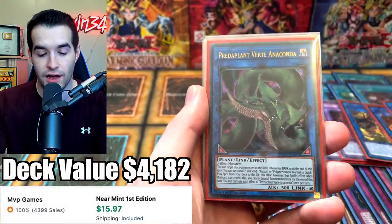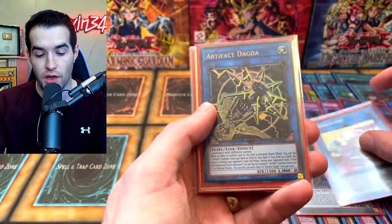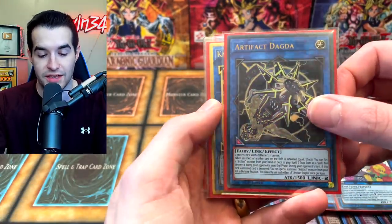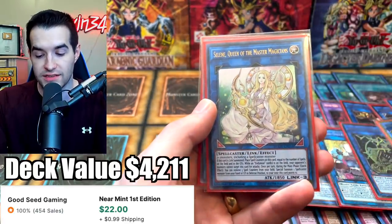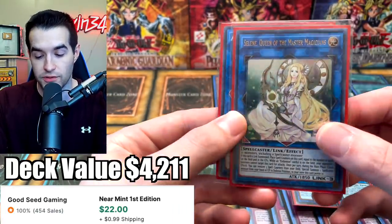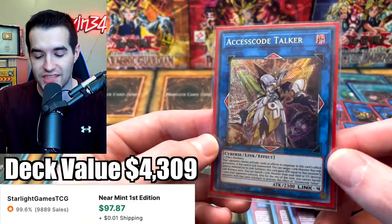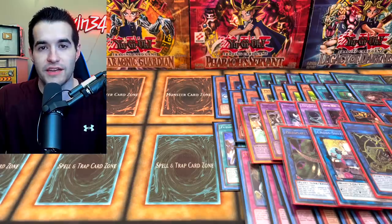Then we have the Verte Anaconda — obviously you guys know what this does, this is to get into DPE. We have the Cross Sheep. Artifact Dagda is just broken at this point with DPE and it can get all your artifacts out there. The Nightmare Unicorn is a Link 3. We've got a Selene because there's a few options — Alistair is a Spellcaster, so pretty good. And then we finally have a Secret Rare Access Code Talker — we finally got one from that collection. That's it for the main and the extra deck.